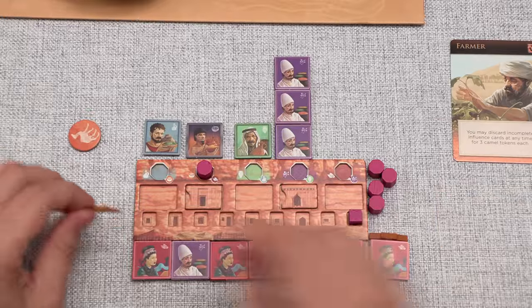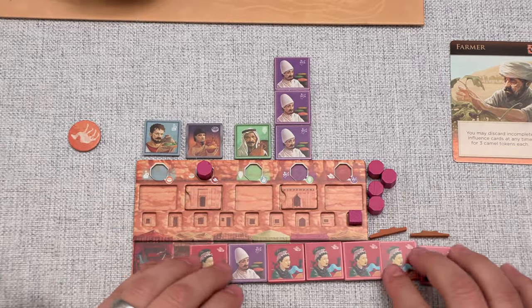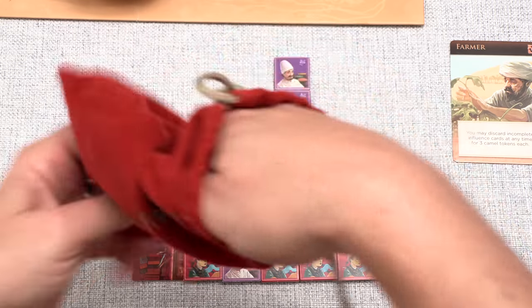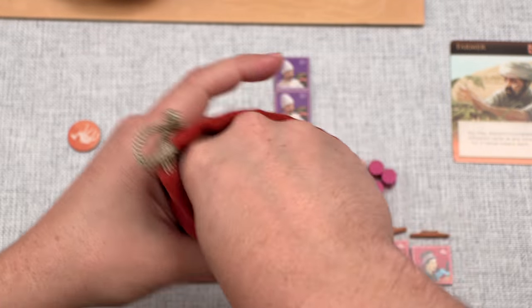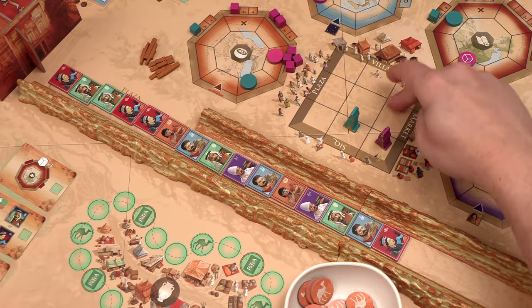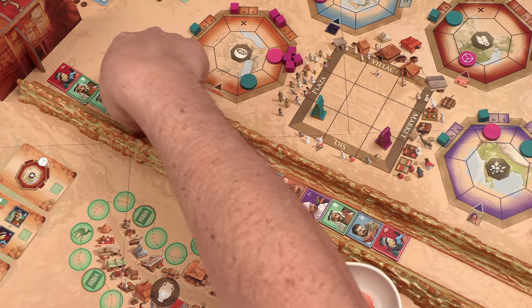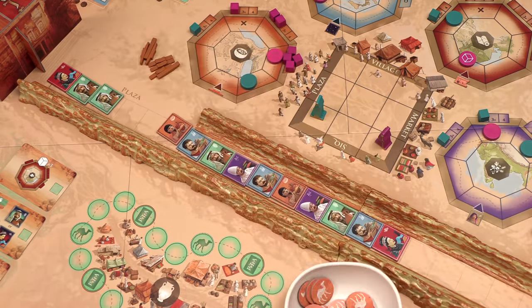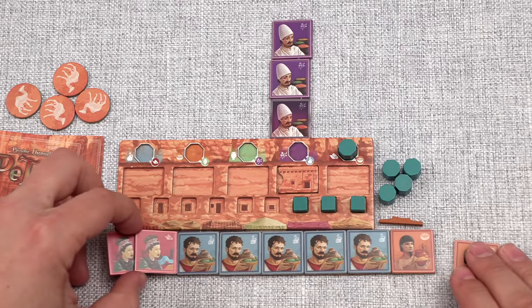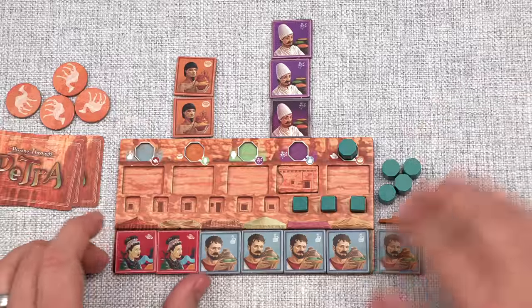We gained one market extension this turn, so we place it and slide the rest of these down, getting another random tile - it's an Indian trader. Our opponent performs a plaza action, taking two Chinese traders and adding those to their market row.